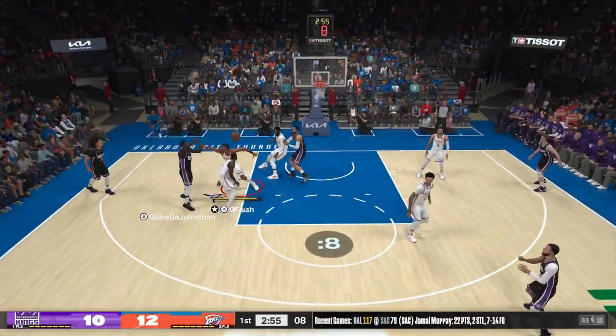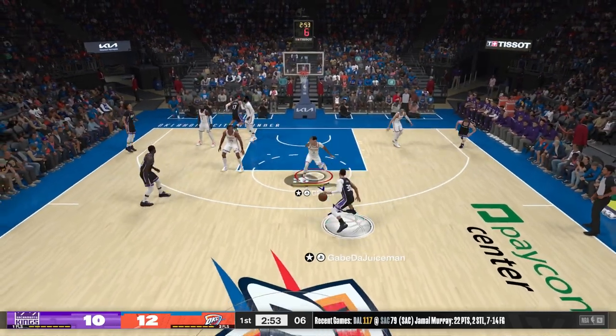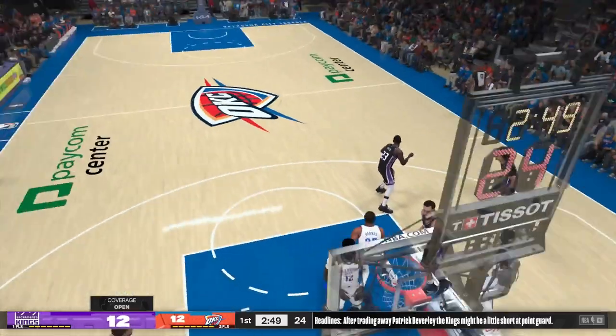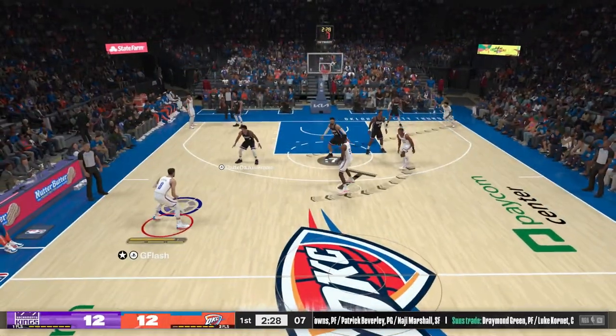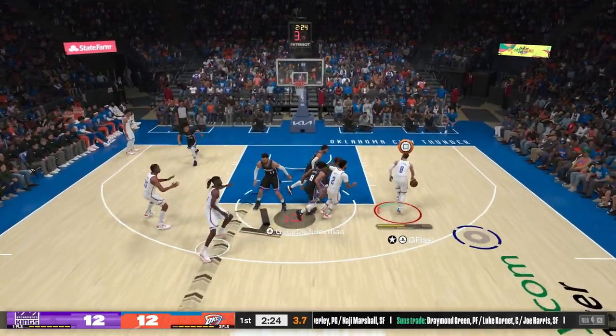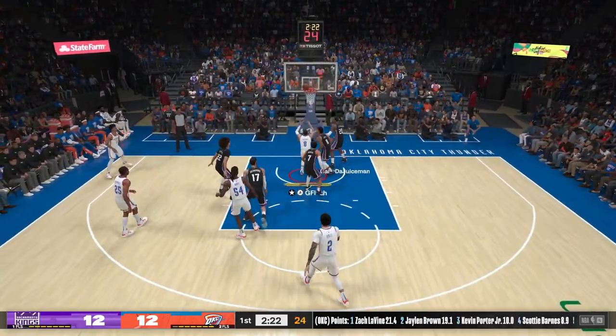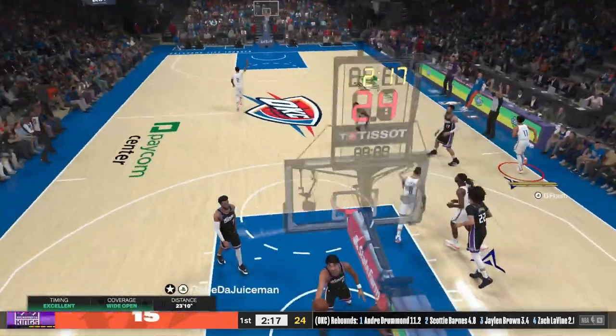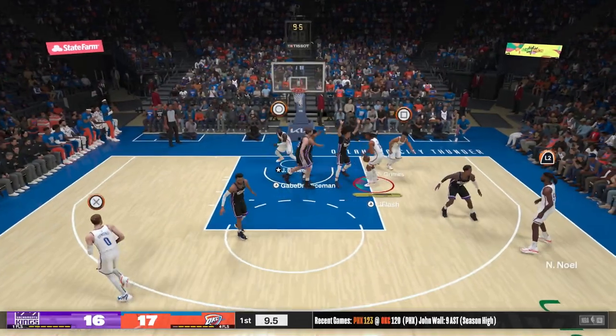His best defender was Draymond Green, so whoever Draymond wasn't guarding was who I was attacking on my squad. Steph Curry gets his signature layup — you can't stop everything about him, we just try our best. Nice play: Zach Levine gets the offensive rebound amongst four players. Scottie Barnes greens a three-point shot.